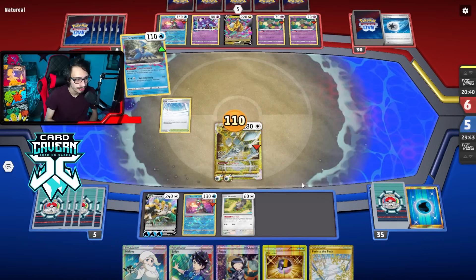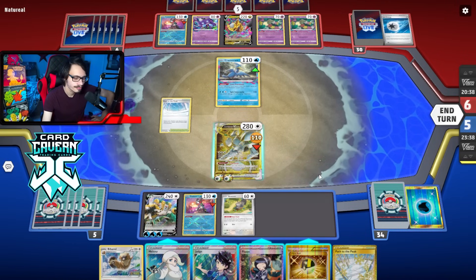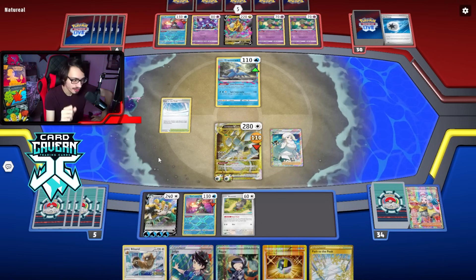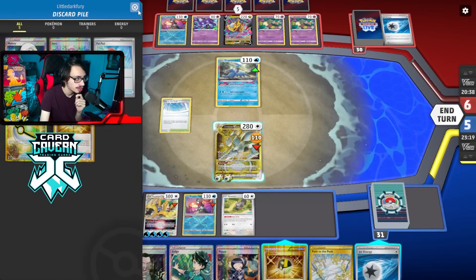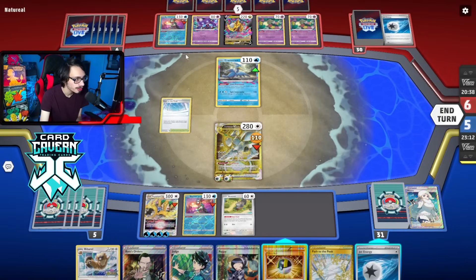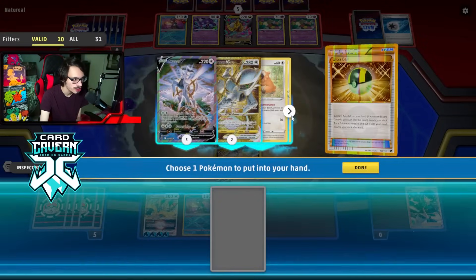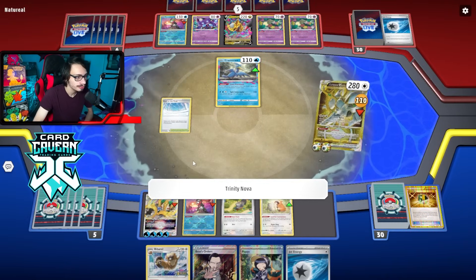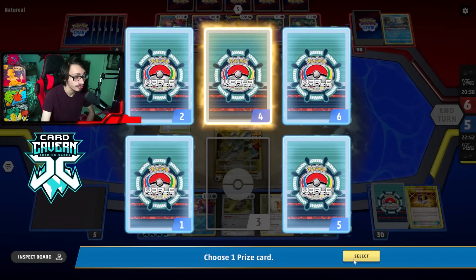We'll just knock them out. Bibarel — okay, we're just going to Melanie. Let's see what we got off this Melanie. Jet Energy — we do have the Poppy play for next turn, which is good. We got Boss too. We'll probably get the V-Star though. I want to get a Bidoof here, especially before they Sableye. I'm going to get rid of the Judge so I can get Bidoof — ballsy play, but I don't think they're going to Sableye me next turn.